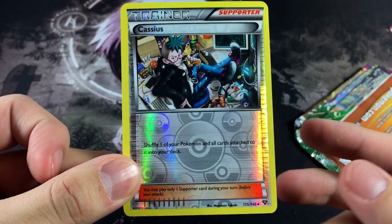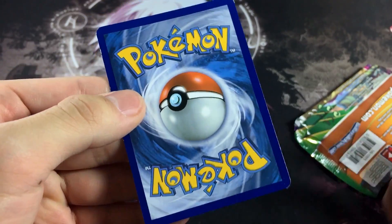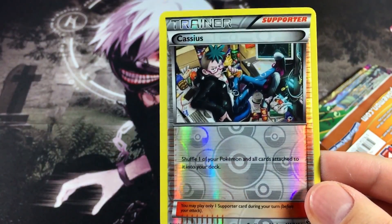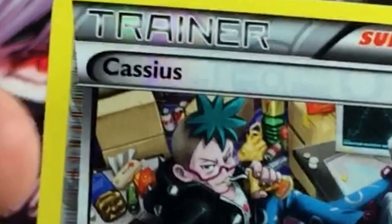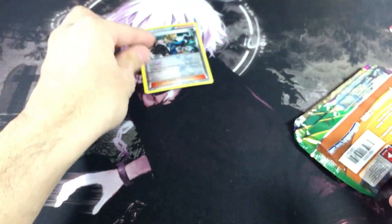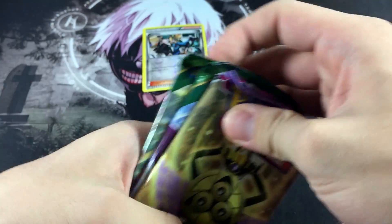Alright guys, let's check out our promo right here with Cassius. It's not bad — it has some edge wear but that's to be expected on a promo card. Just look at the mess this guy's living in, what a pig — but he's getting his grub on. That haircut though, it really needs some work. Maybe get a better barber in general.